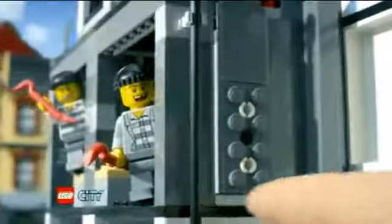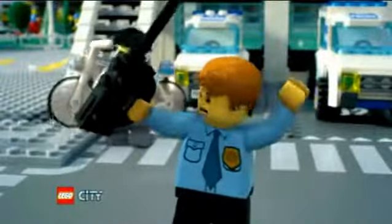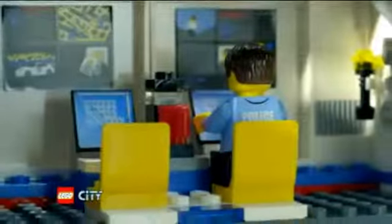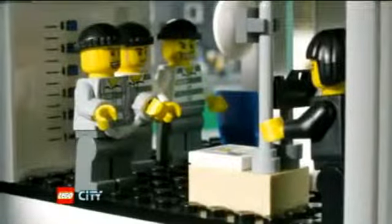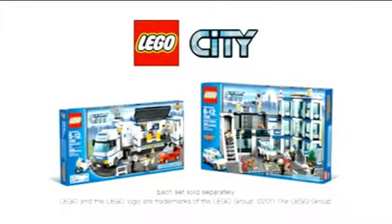At the LEGO City police station, all the crooks are breaking out. It's up to the mobile police unit to find them. You can build a mobile police unit, track down the crooks, and cut them off. Take a mugshot and lock them up. The new police collection from LEGO City. Each set sold separately.